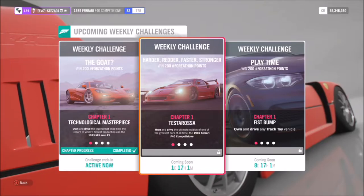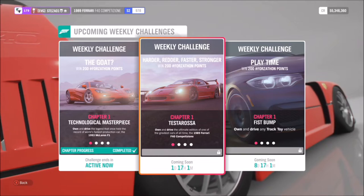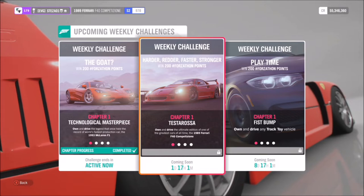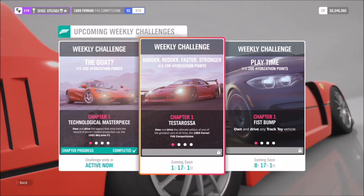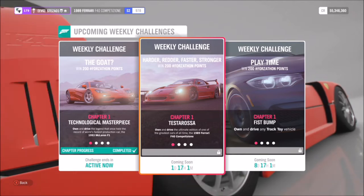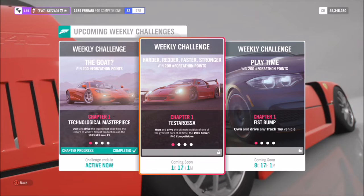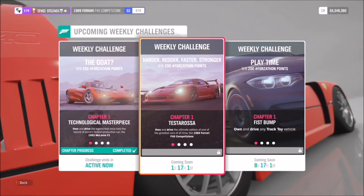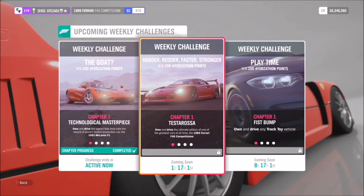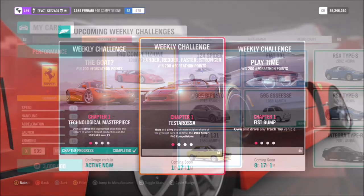Hello and welcome back to Everything Gaming. This week's Forzathon event is an incredibly easy and quick one, but it will hurt your bank account as it wants you to use the Ferrari F40 Competition, which will set you back about 3 million credits — potentially cheaper if you get it in the auction house. It does add up to your score and percentage of the festival playlist and weekly playlist event, so it is worth doing, especially if you already have it.